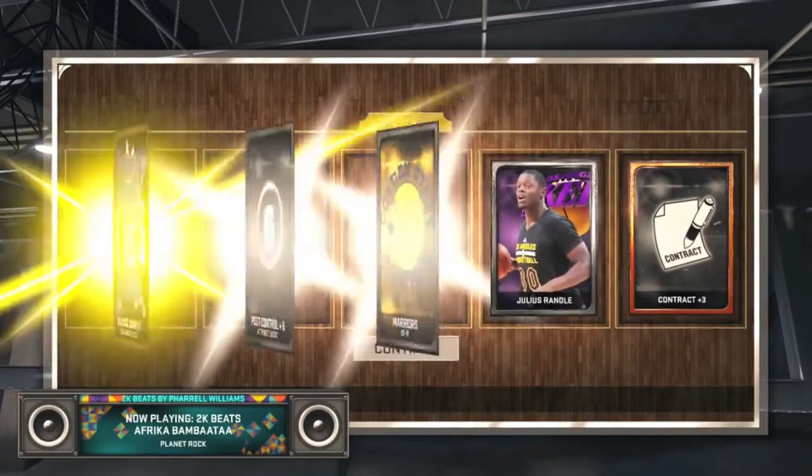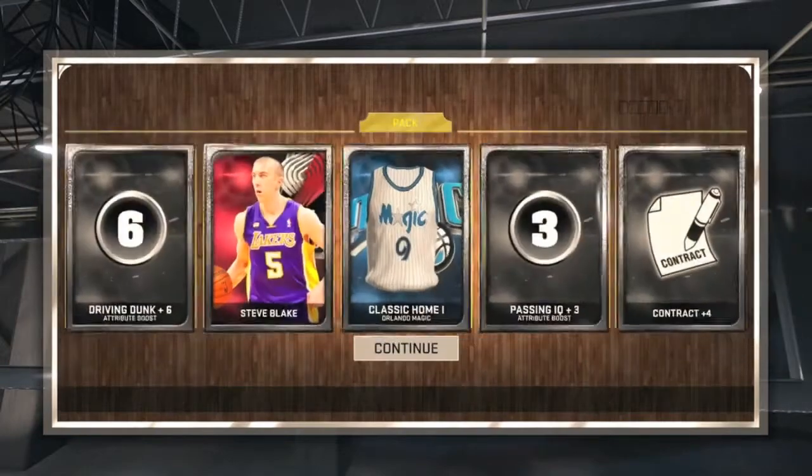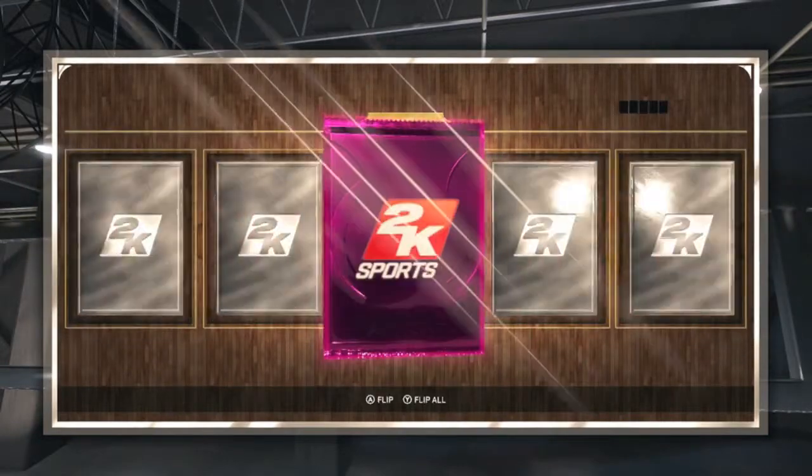No, we do not — Julius Randle, that's a duplicate, we already got one. And this is gonna be a silver player for sure — Steve Blake. Decent pull, decent pull for when I need to use silver players.